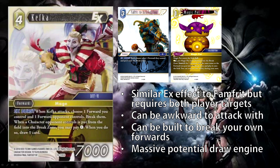Another benefit: on resolution, if your forward is no longer there, you'll still break your opponent's forward. So if you use any effect that sacrifices or removes your forward in response — say you have a card like Magic Pot — you can attack with Kefka, choose one of your opponent's forwards and one of your own, then in response to that effect sacrifice your forward for value. Kefka will still resolve and blow up your opponent's forward even though your forward is no longer on the field. That's one way to take advantage of Kefka.